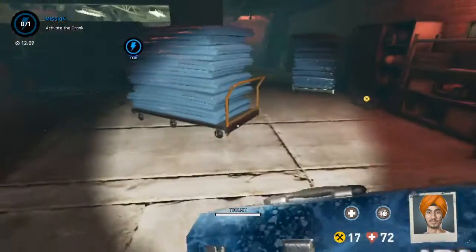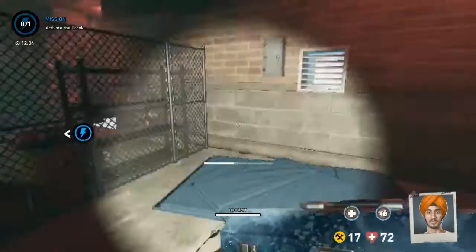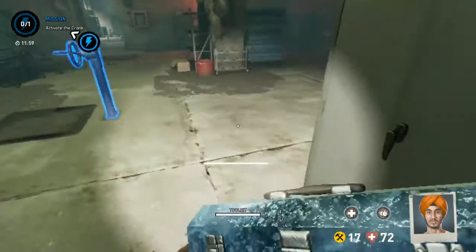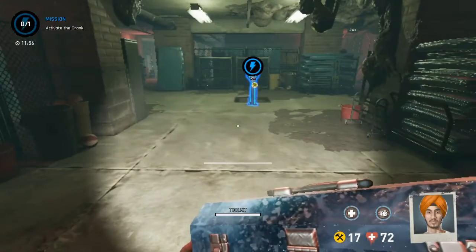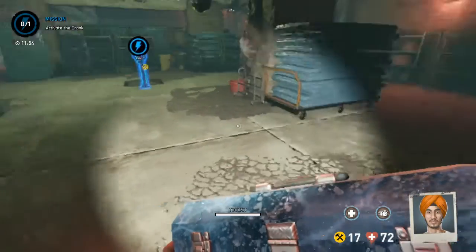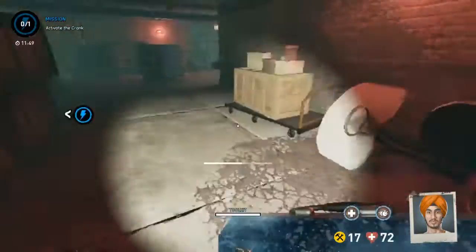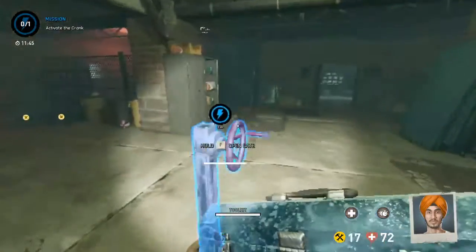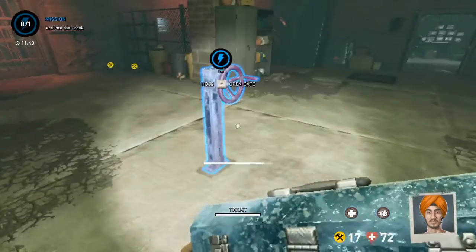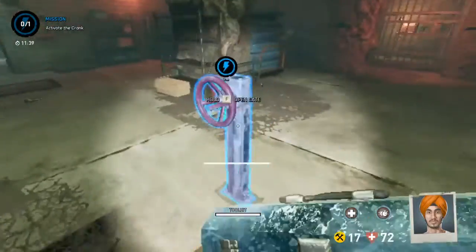If a fiend is spawning back here, standing here also stops fiends from spawning far back, limiting them to spawning right here. The next place we want someone to stand is here, because that blocks the spawn back here. If we stand in all these positions, it stops the speed fiend from spawning close to the crank and gives the person doing the crank a lot of leeway and warning.